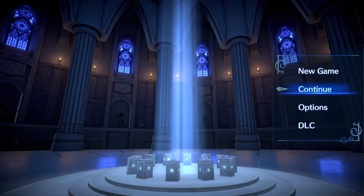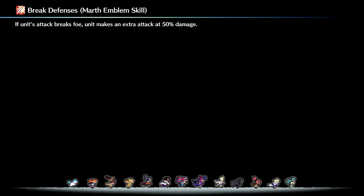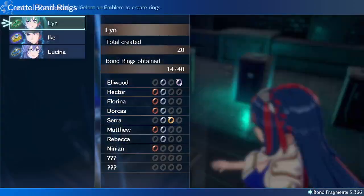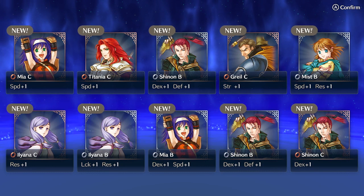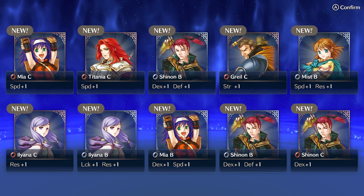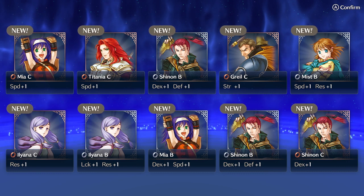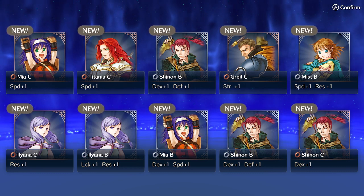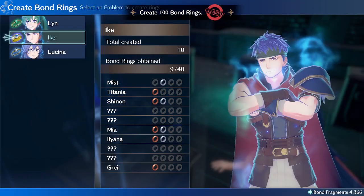Go back to title, and I'm going to show how you get the same ranks. There's a number of bond rings for each emblem ring, but I think you can get the same slots by switching to a different emblem ring and pulling for that one. So let's go to Ike this time — create bond rings, create 10. We've got: 1 is Mia C, 2 is Titania C, 3 is Shinon B, 4 is Brom C, and 5 is Mist B.